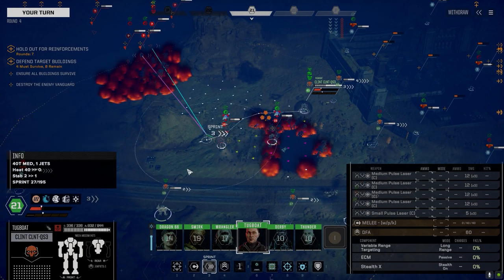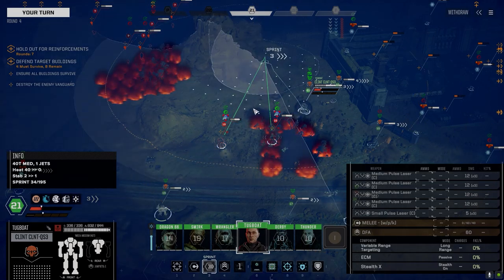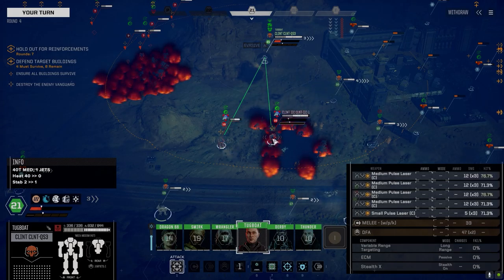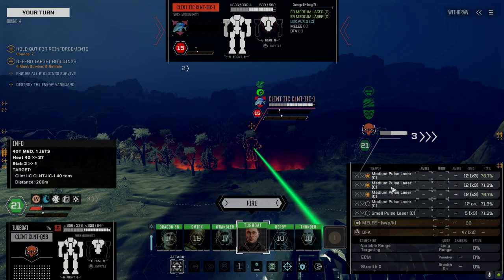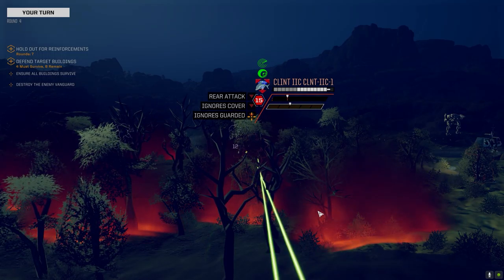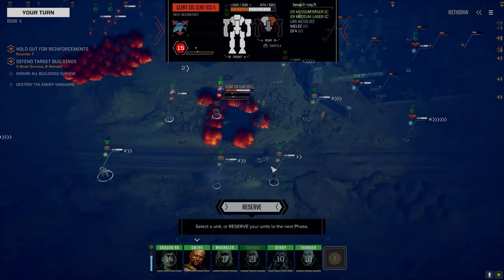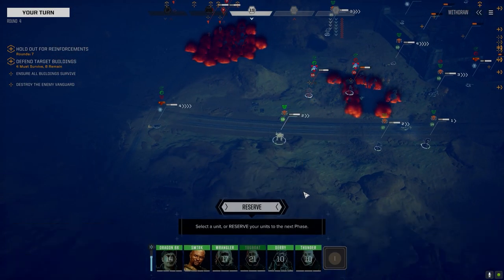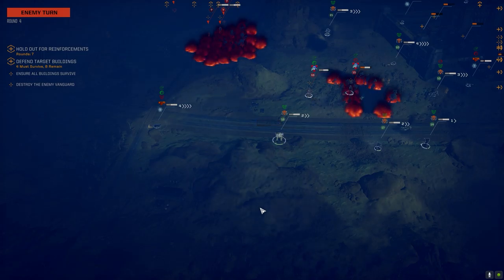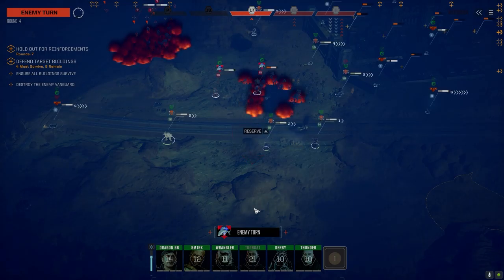Plasma cannon — I haven't seen this configuration before. Two AP Gauss rifles and a streak 2 — that's actually not bad. And a Hunchback 2C with an Ultra 20. Well, at least they've got to get past the walls to get to the building, so we can focus on these guys for now. Let's target this guy. We've got to drop some major heat. Five hits — that's really nice. We almost exposed the structure on one side, nice. I want to see what these two Clints do.